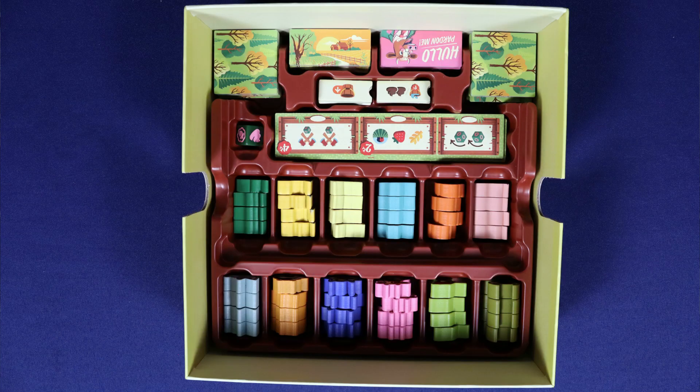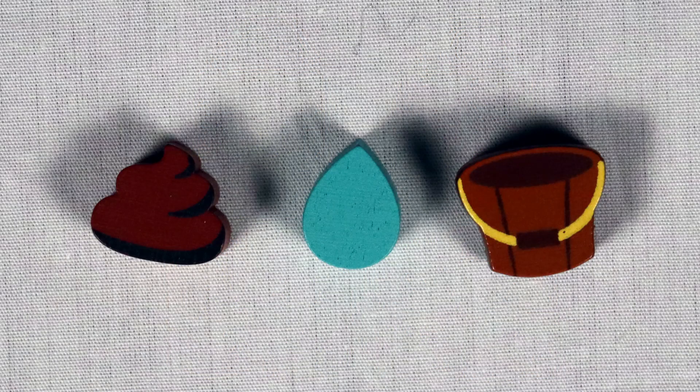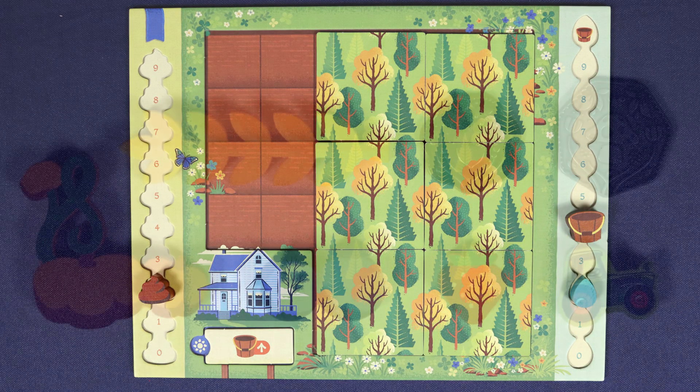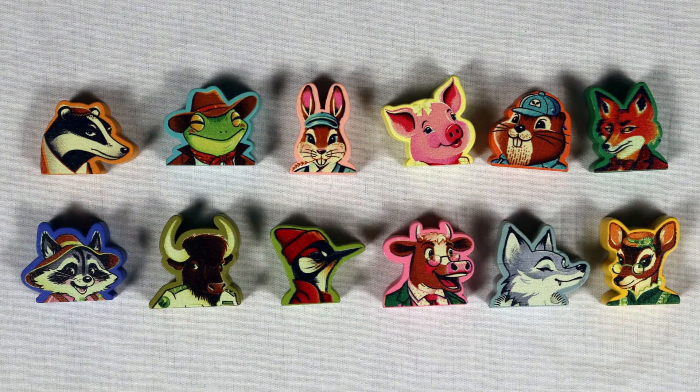We absolutely love the deluxe presentation of the Golden Edition. It's not only nice because of its deluxe features — it's also more accessible. It has dual layer boards, uniquely shaped wooden pieces, and metal coins. The retail version not having dual layer boards is a real disappointment from an accessibility standpoint.